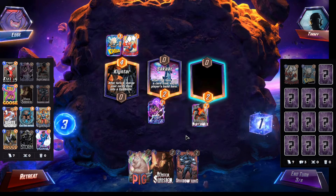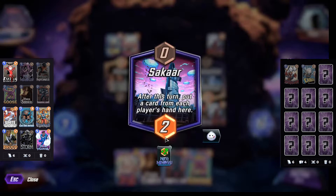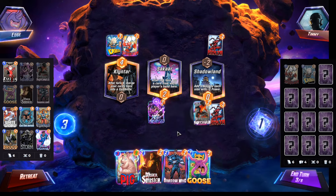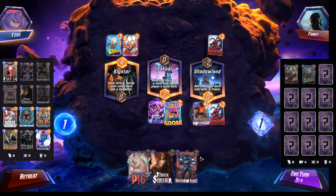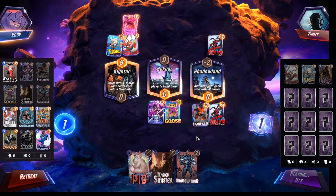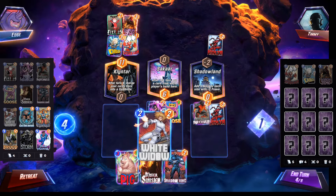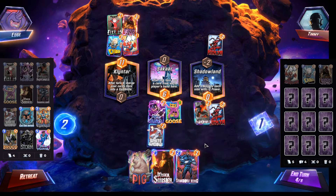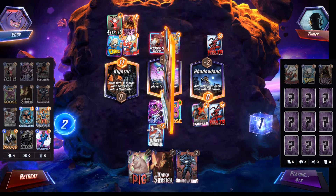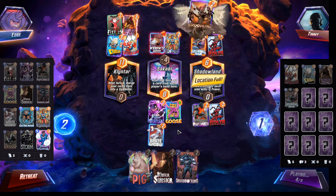Wait — what just happened? Invisible Mystique? Which was my Mystique — wait, what? So there's no card here? Okay, that's a weird bug. All right, so we just do Goose. Okay, taking Electro, makes sense. Yeah, let's White Widow then. Oh okay, there's Mystique. Oh, that's not good. Rude, okay.